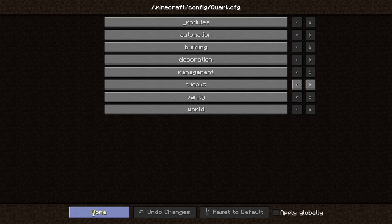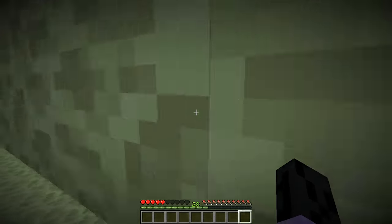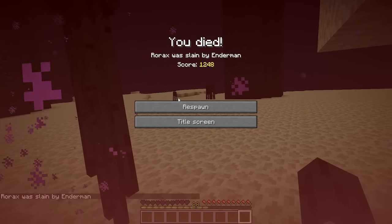You can now no longer hide from endermen under a too-high platform. They will simply try to teleport to you. This feature is not enabled on easy difficulty.